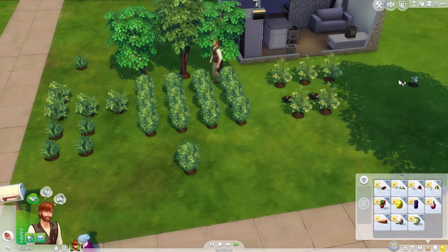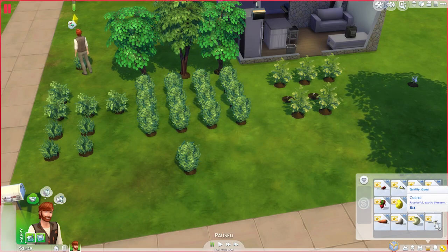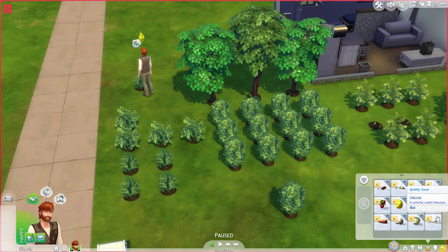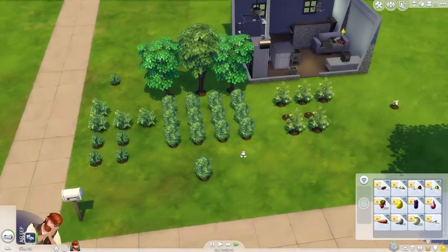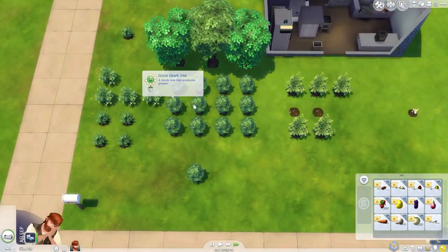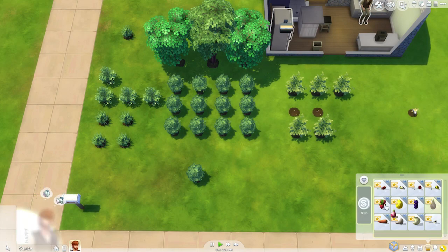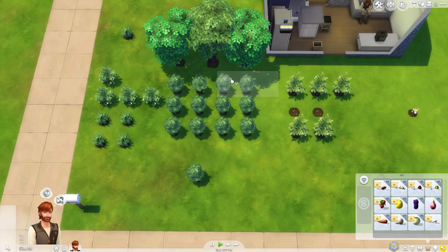Oh, look at the little cow plant over there - he's looking cute. We did get orchid. So now we need orchid and pomegranate - we don't have pomegranate yet. These are all grapevines here, what are these? Dragon fruit. Dragon fruit is pretty good - let's compare. Dragon fruit is 380, grapes are 164. So dragon fruit is definitely worth a lot more.